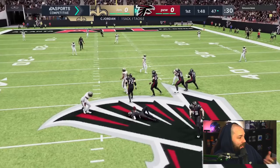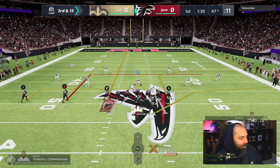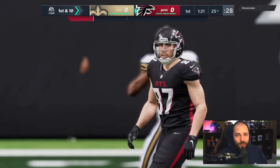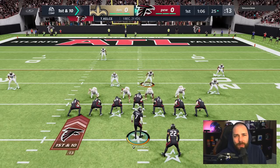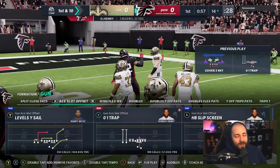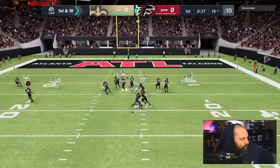He gets pressure and actually had some pretty good coverage. Third and 15, he comes back out in Dime Normal. He's not pressed up so we know he's not in man - he's probably in cover two here. He does not set his zone depths. That's a big problem - you are allowed to change your zone depths every single play. Why wouldn't you? Minimum protect the sticks or do something. Really bad defensive play there.